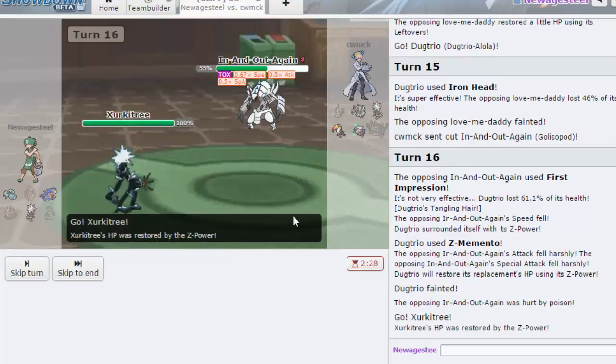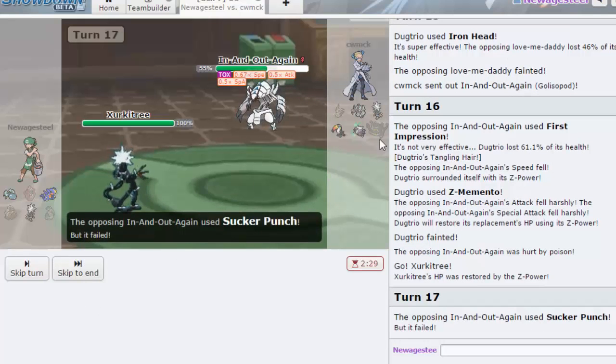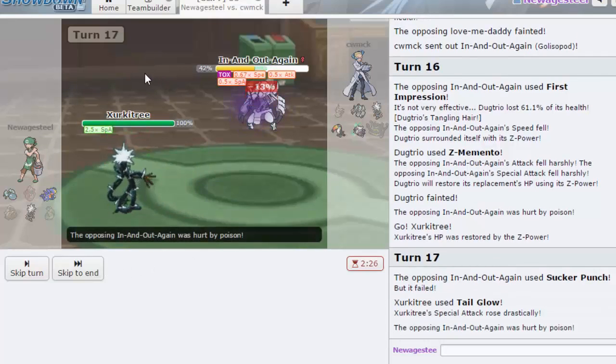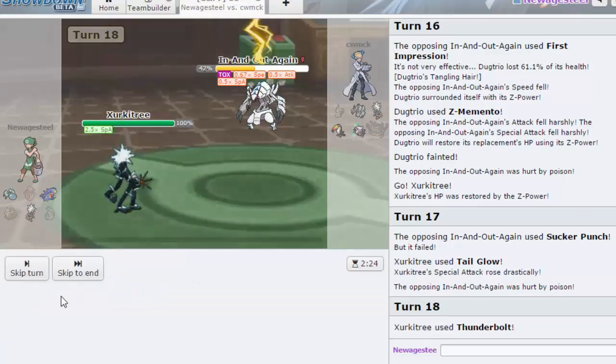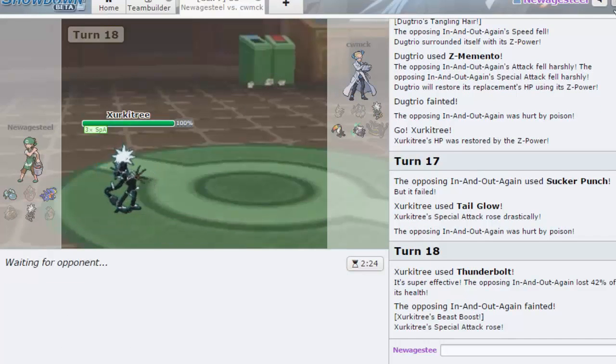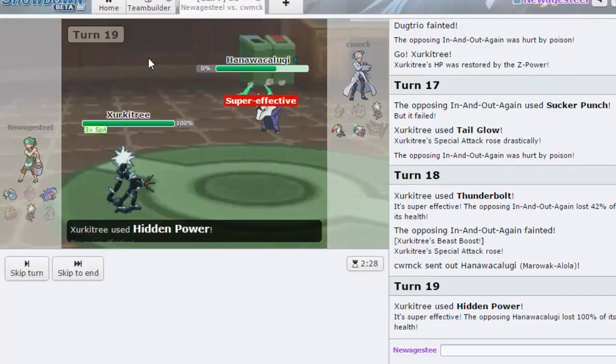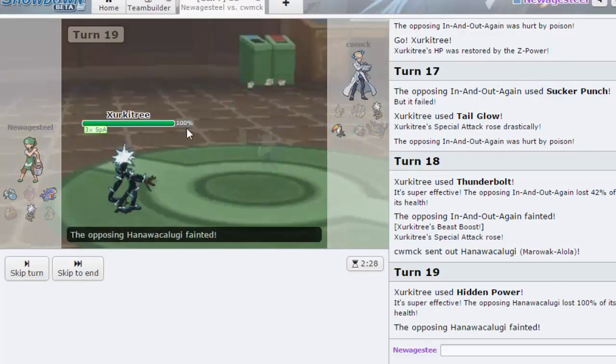So we're gonna Z-Memento and then go out into Zircatree. This shouldn't be able to do too much to me. I'm gonna set up a Tail Glow — even if he's Scarf Zircatree shouldn't be able to knock me out, and after Tail Glow I should be able to knock him out. He doesn't have a switch. As he goes for Sucker Punch — that's probably the worst play he could have gone for there — I will Thunderbolt now. That would have been when you Sucker Punch. At plus four we have an empowered Ground — it just knocks him out, so yeah that's a wrap.